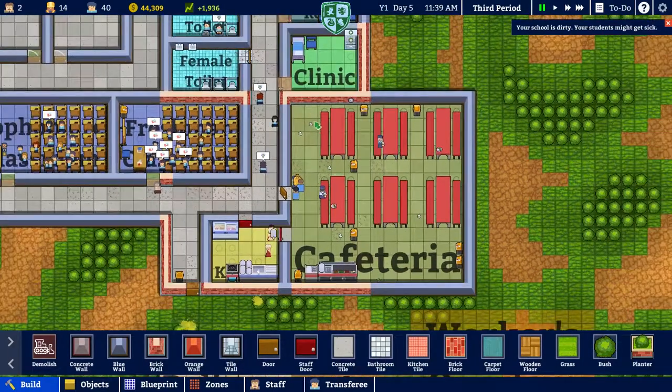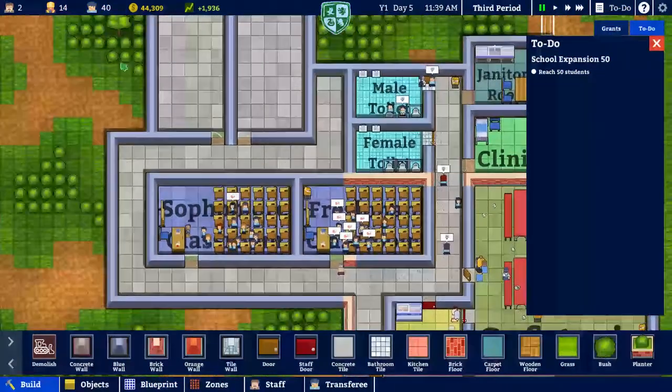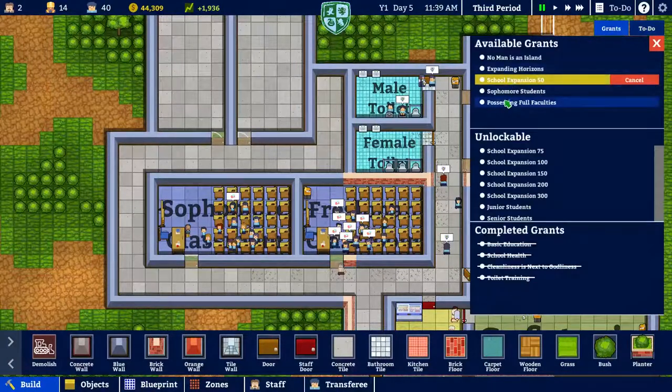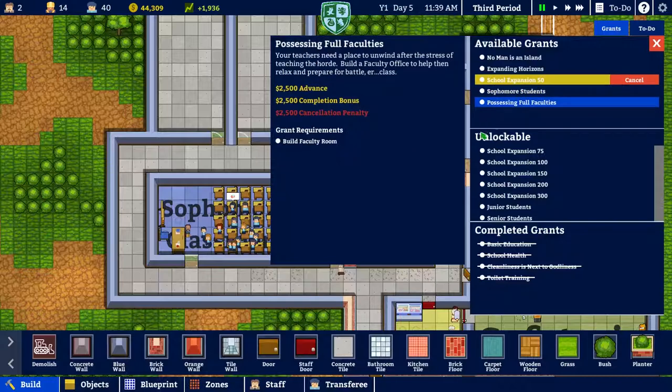We expanded our cafeteria. We still have a to-do list of reaching 50 students, which we're almost there. We've completed the sophomore student ones, but we're not there yet — we can't accept it yet, unfortunately.